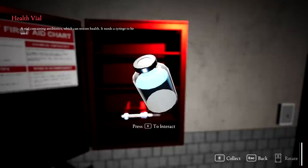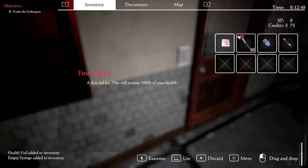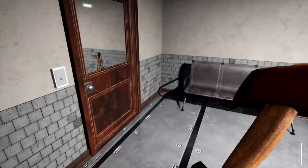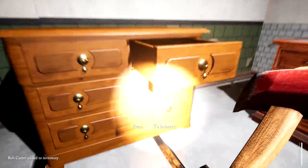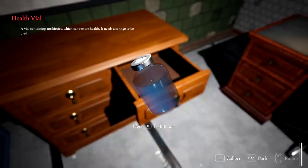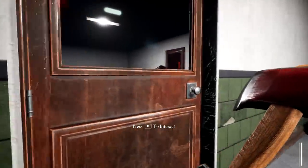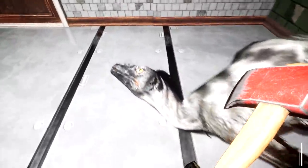What have we got here? A health file — it needs a syringe to be used. Well, I think I see a syringe right there. Combined with a serum. Just like that, and that's 50% health. Does it tell me my health anywhere? I see bolt cutters. What the fuck was that? Jesus Christ. Fucking hell. This might be a last resort, but it bloody works.